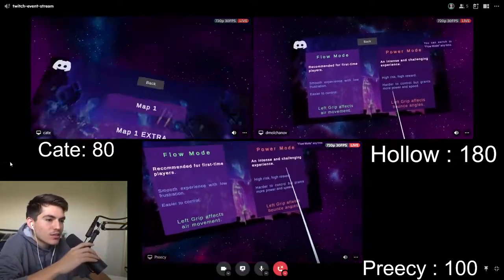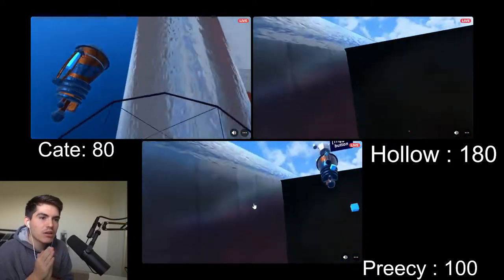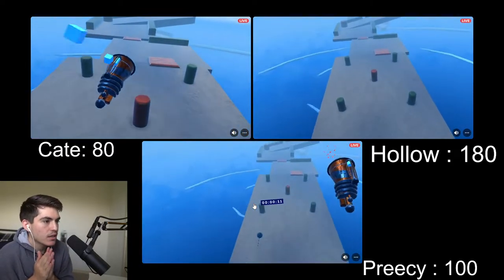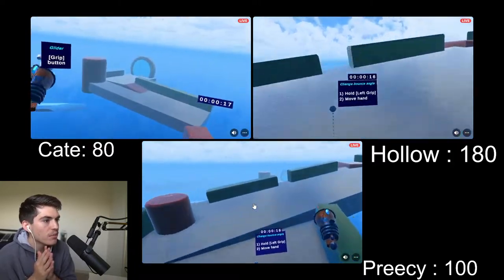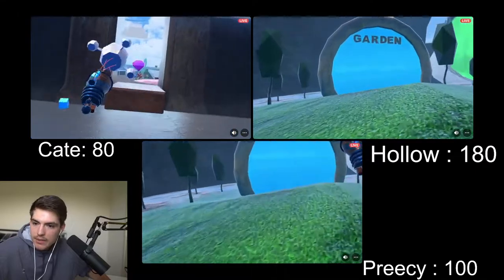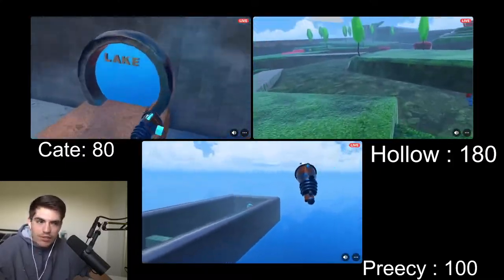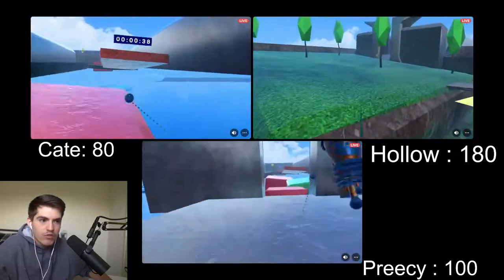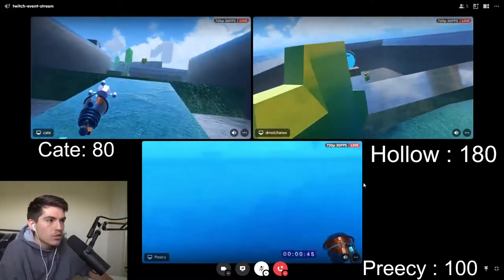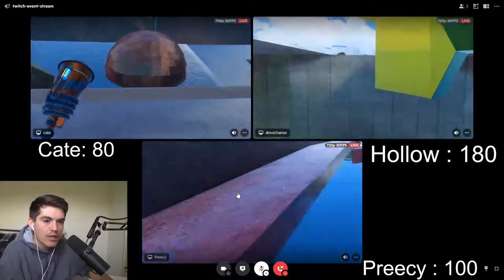Challenge 3 is an any percent speedrun — all they have to do is finish the game. It doesn't matter how they do it, whether getting gems or skipping them — the fastest player wins. Get your predictions in chat and let's see if someone can win a free key. You need to correctly predict first, second, and third. If you think Hollow wins, Kate gets second, and Precy gets third, type 'Hollow Kate Precy' in chat right now.